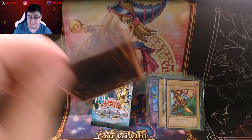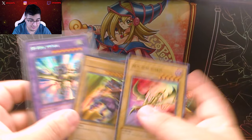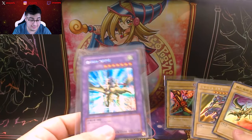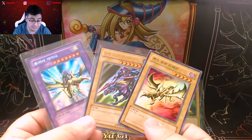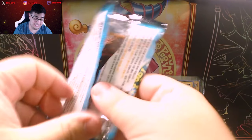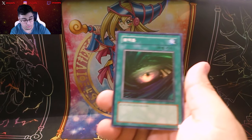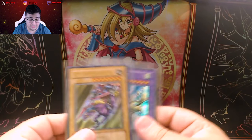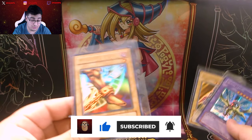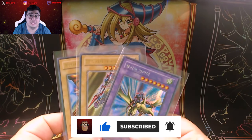Dang — if only we pulled the Dark Magician that would have ended it. Curse of the Dragon, Gaia the Fierce Knight, and Gaia the Dragon Champion — literally all three cards that make up the fusion! That is just insane. That's a good box, I will admit, with that secret. Noriko the Rock and a Dark Bowl. The highlight of the opening is the Secret Rare Gaia the Dragon Champion, along with Gaia the Fierce Knight and an Exodia piece — his left leg. Hopefully you all enjoyed today's video — I'll see y'all next time, peace.